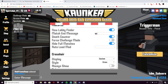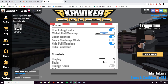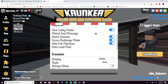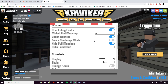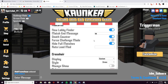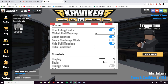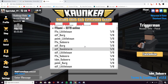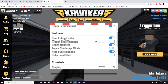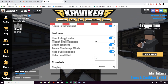Then there's 'Match Message' — you can have it send something like 'gg' or 'sub to sport shot', which you should definitely do. I'm keeping it as 'gg' right now. 'Death Counter' lets you see how many times you died. 'Force Challenge Mode' keeps challenge mode on — if you don't know what that is, it's a mode where you can't regenerate your health but you get 50% more KR per game. And then 'Hide Full Matches' — in the single server browser, you won't see any full matches, only the ones that aren't full.